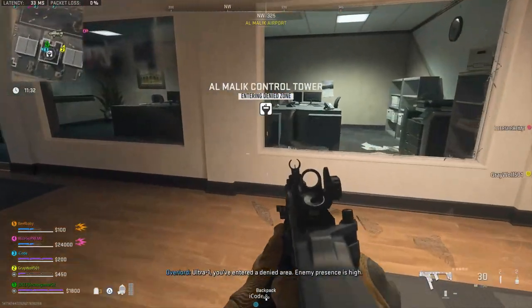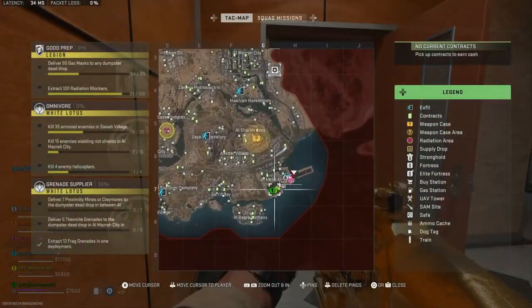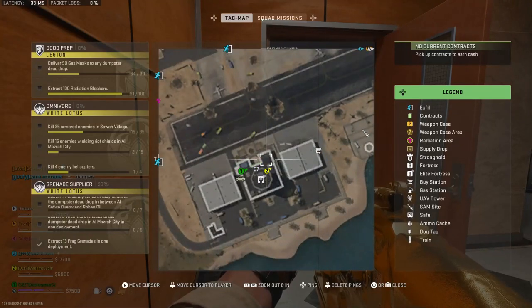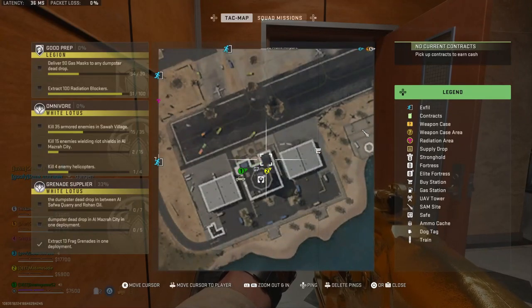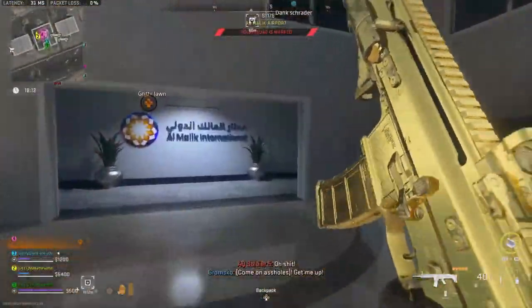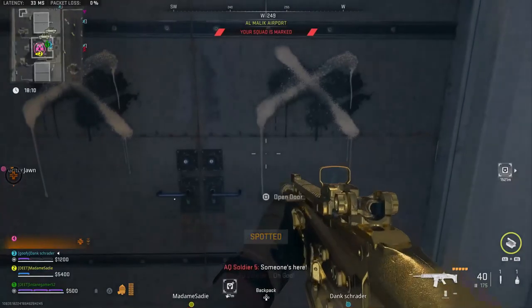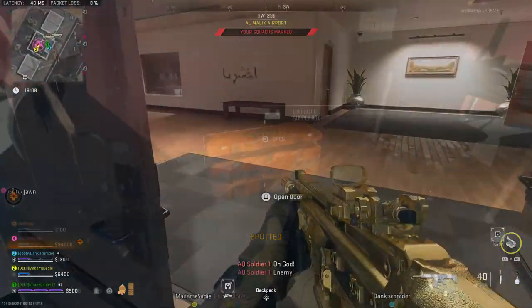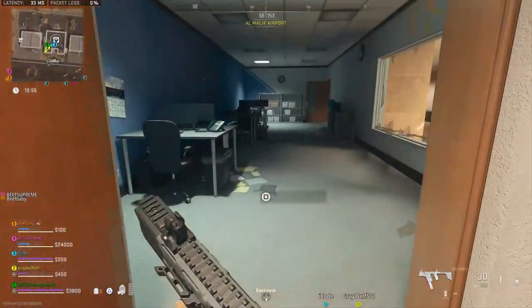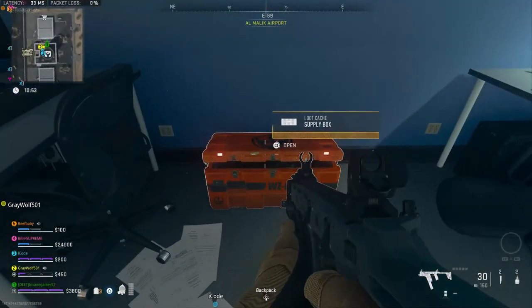The next locked key location is the Control Tower. This is another one of the fortress locations that actually has an icon on the map. You need to go to this building on the south side of Al-Malik Airport — coming from the runway, it's the massive building with a tower on top. Open it up and you can get 11 supply boxes, 4 computers, 2 toolboxes, and 1 supply crate if you kill all the enemies and explore every room.